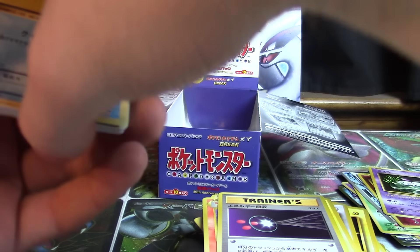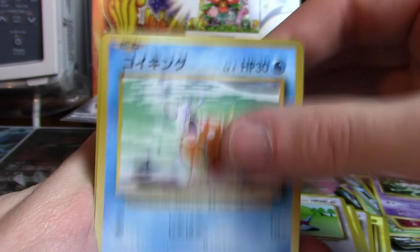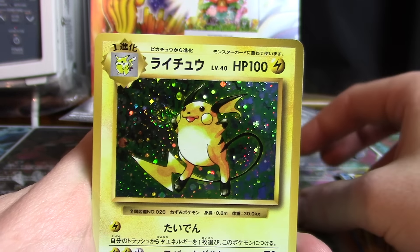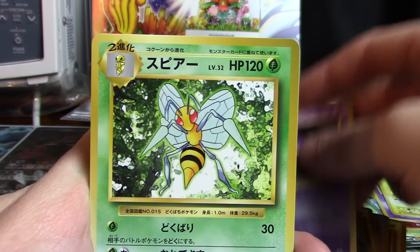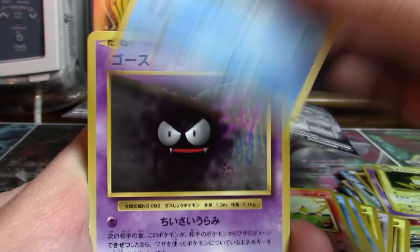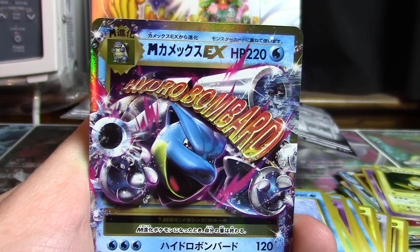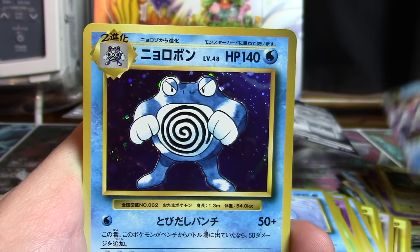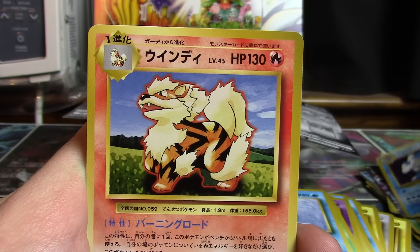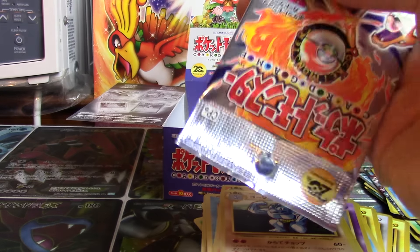Just cruising along. We've got Staryu, Porygon, Magikarp, Ponyta, Doduo, Metapod, Raichu, Haunter, Beedrill, Revive, Sandshrew, Charmeleon, Poliwag, Gastly, Tangela, Seal, Mega Blastoise EX — double Megas! — Poliwrath, Arcanine, and Machoke.